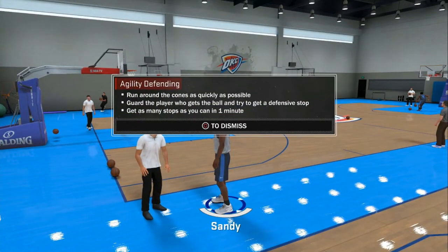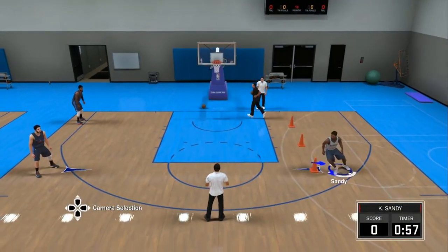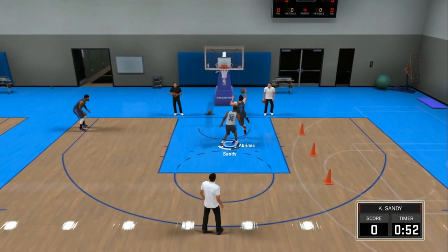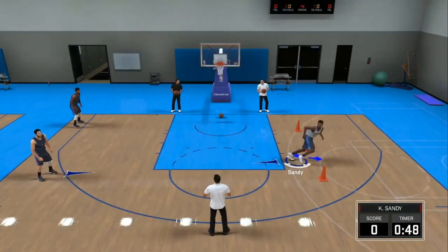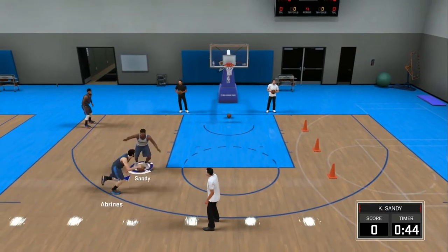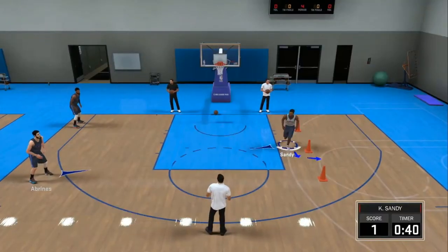You want to go to pickpocket, go to agility defending. Basically all you want to do on this drill is just walk between the cones or into the spots and then defend the person. While you're doing it, you want to spam square. From time to time it may not work — it depends — but you have to get that intensity contact on them or else it's not gonna work. You'll get some animations and it's gonna count as a point towards your pickpocket.